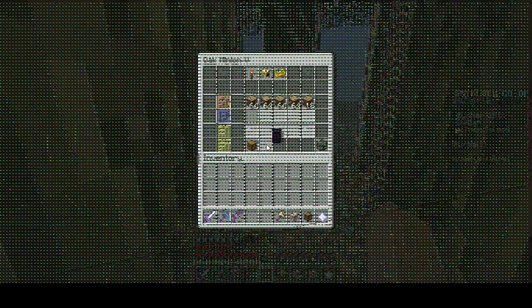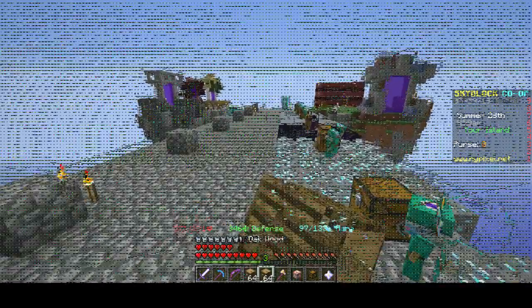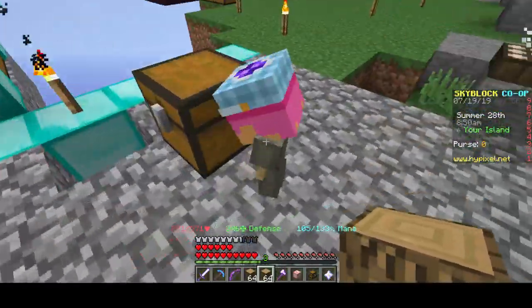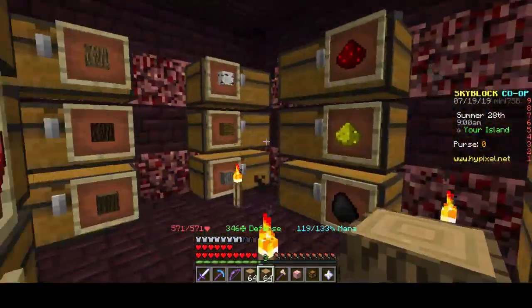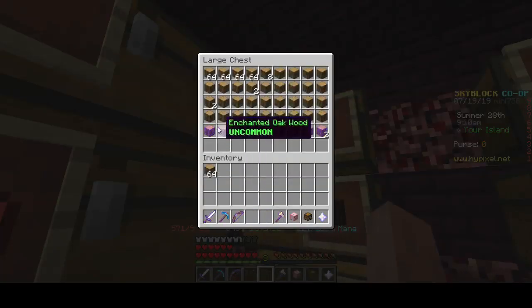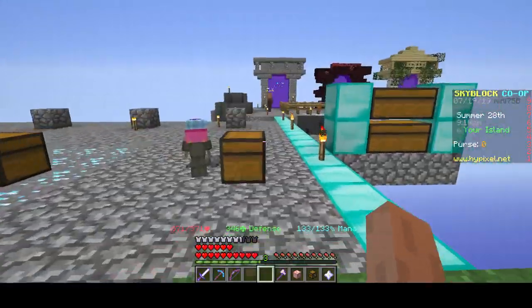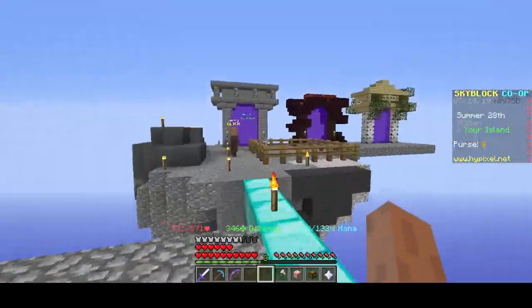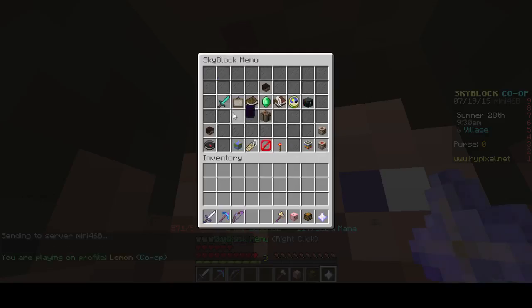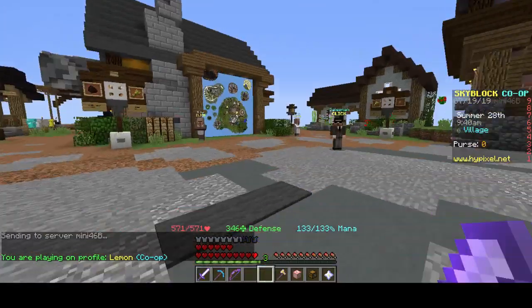I'm going to collect from my minion because I have a feeling if I don't it'll be full by tomorrow. I'm saving up for a large storage chest just for this minion. I don't have super compactor unlocked yet and I'm trying to save up for it — right now I only have that much. I want the super compactor.